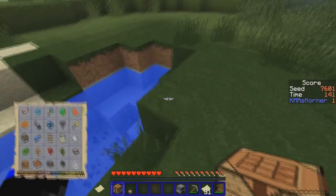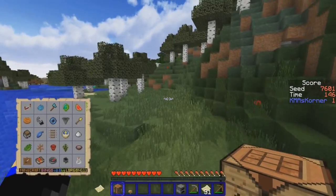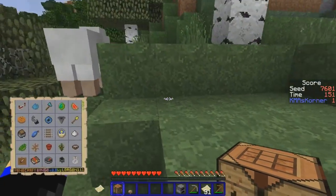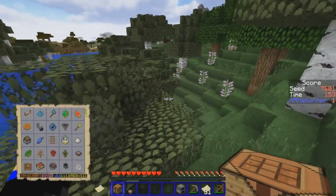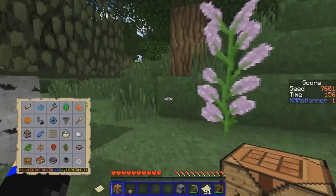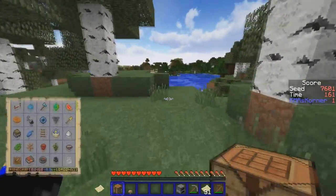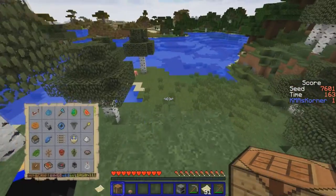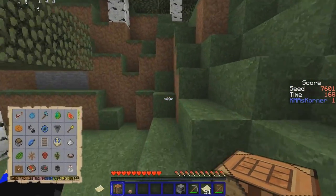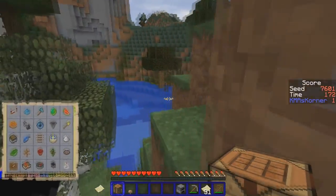I was looking for clay — yeah, there we go, so we can make the pot. Clay pot! I hope I'm going in the right direction of the desert — maybe not, maybe the desert's over there. It is over there. I should go and see if there's any iron just hanging out right here.